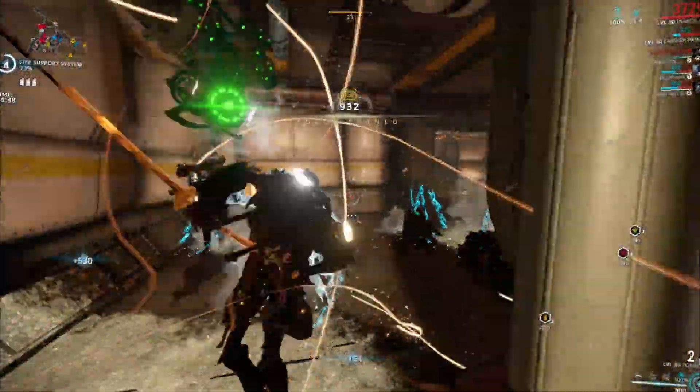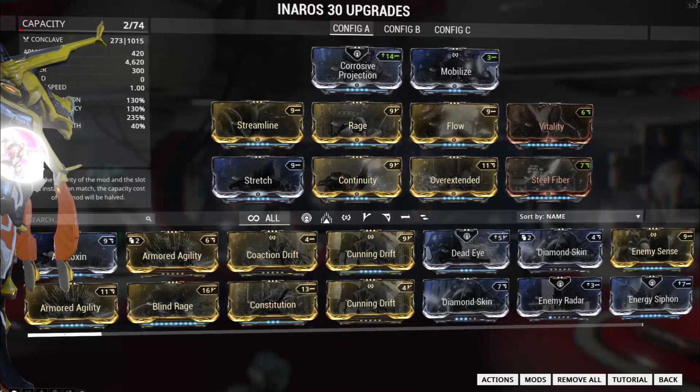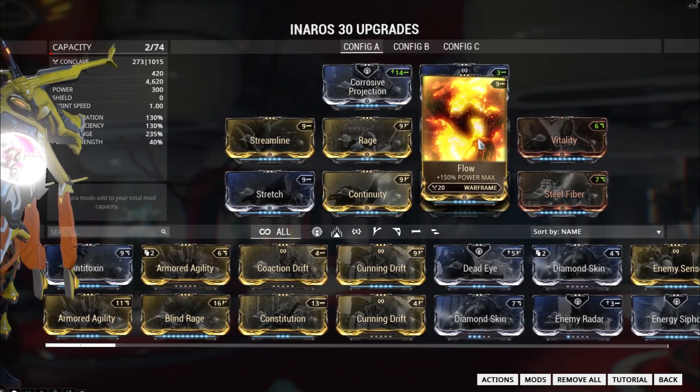When it comes to modding out Inaros, you can see the way I have him modded: Corrosive Projection, Mobilize, Streamline, Rage, Flow, Vitality, Stretch, Continuity, Overextended, and Steel Fiber.